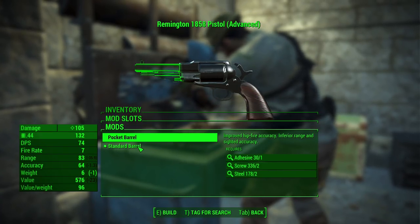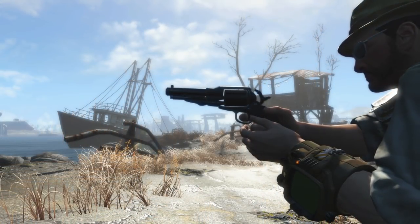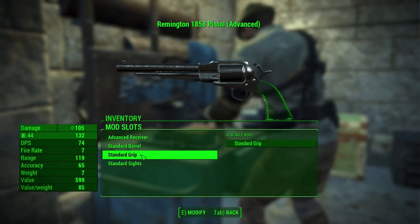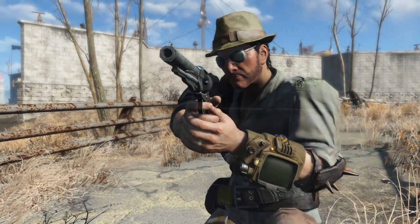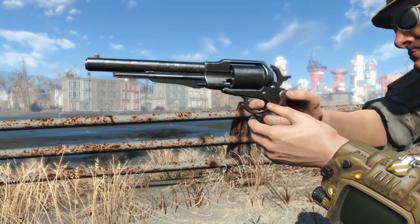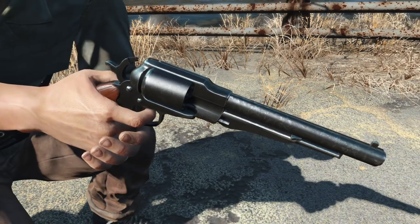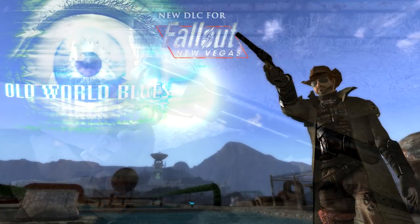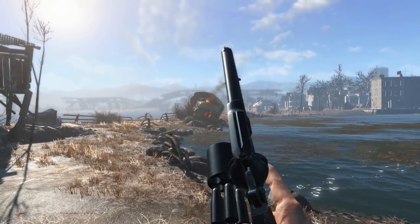There are fewer options to modify the weapon. You have the receivers and only two barrels: a standard barrel and the pocket barrel, which is very cool — it looks like you could hide it under your jacket a little easier. You have no options for grips or sights, but honestly I don't think you should. This weapon is not the sort you should have glow sights or a scope on — this is one of those cases of less is more. The only thing I'd really like is a new animation, because the two-handed grip looks wrong. This weapon needs a gunslinger animation.